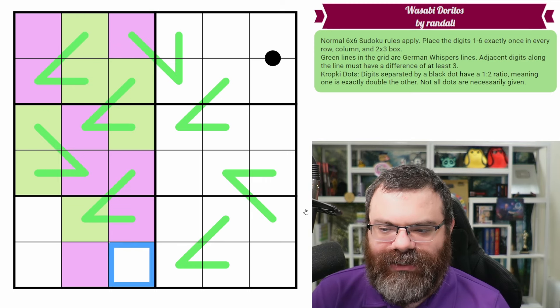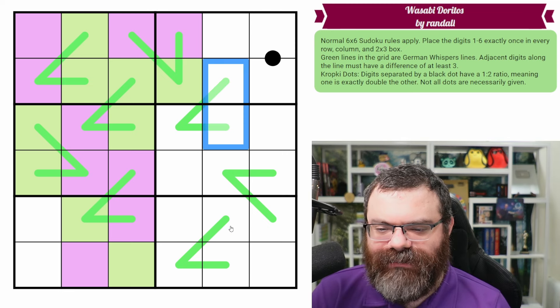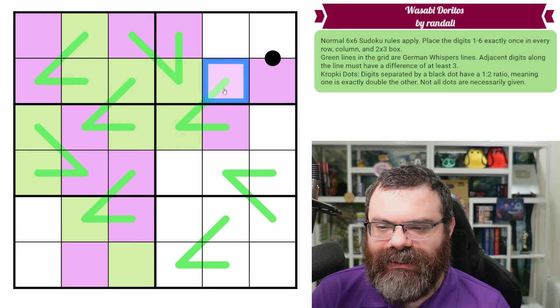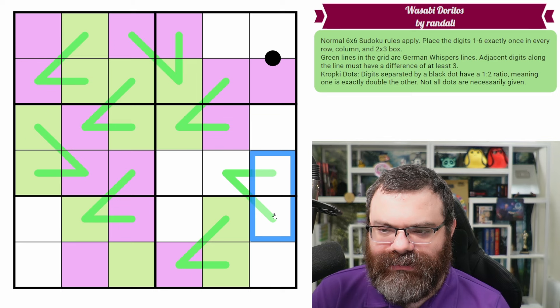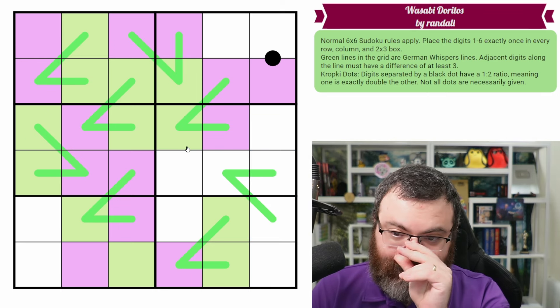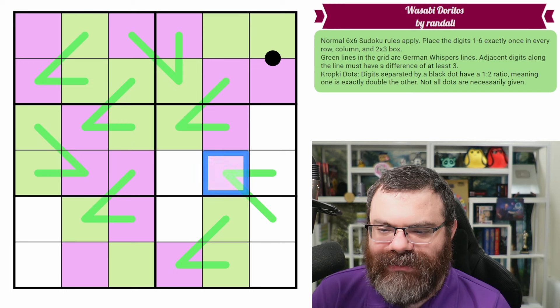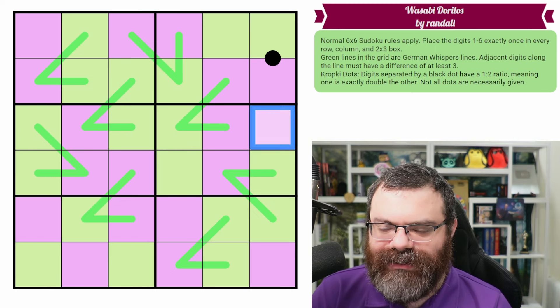This column now finishes with a purple. This column finishes with a green. This is one of each but we don't know which is which yet. This is purple, so this is green and this is purple. These are both purple, which makes this purple and this green. If these are both purple, these are both green. Three purples here — so there are two greens in the box as well. This column finishes with a purple, making these both green; three greens in this box makes these both purple. Now this has to be green for the row, and this has to be purple for the row and box. And we're fully colored.